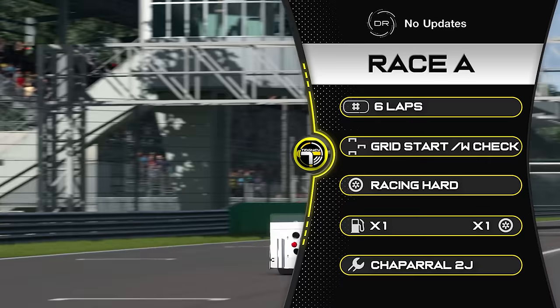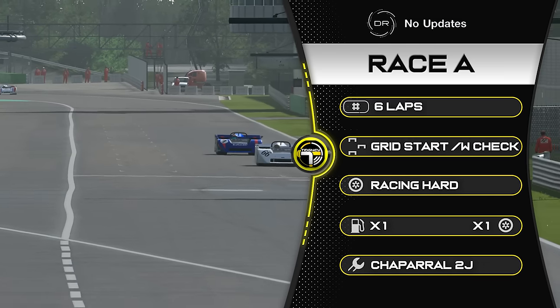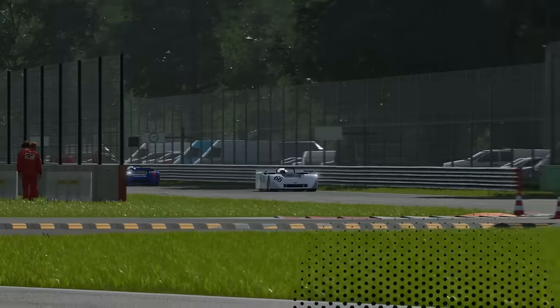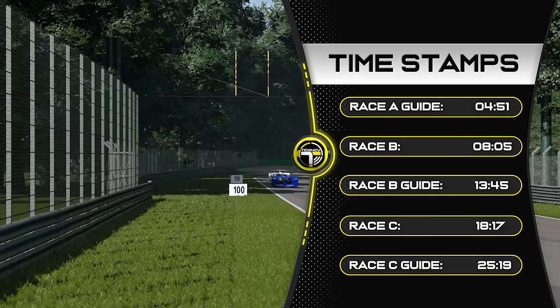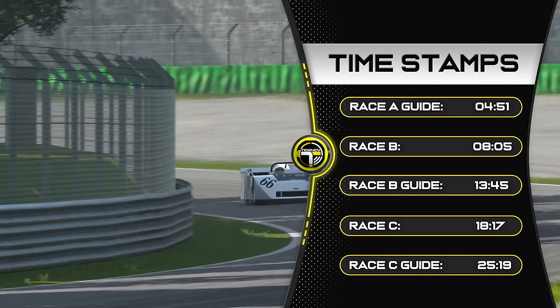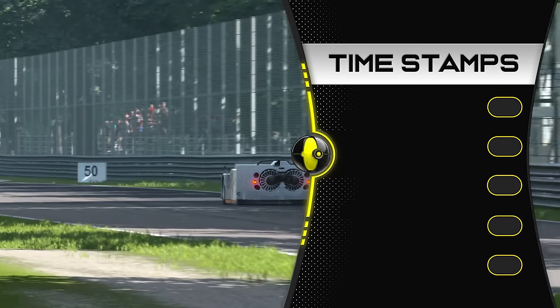Good to start with a full start check. We're racing hard tyres, and of course we're in that car, so we are going to be flying at this circuit. It's quite a sketchy combo, actually, with the first corner. But if you do not like this one — as I imagine a lot of people will not — there are some timestamps for you. You can jump to Race B or Race C. We did all three races, so you get a feel of what the race is all about.